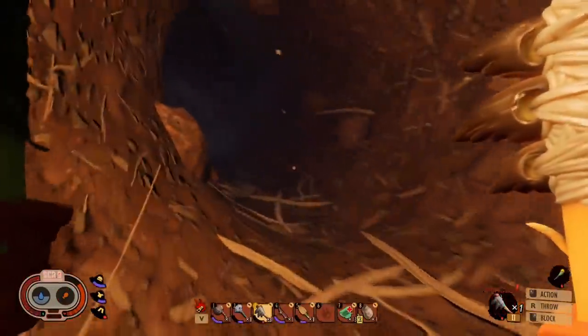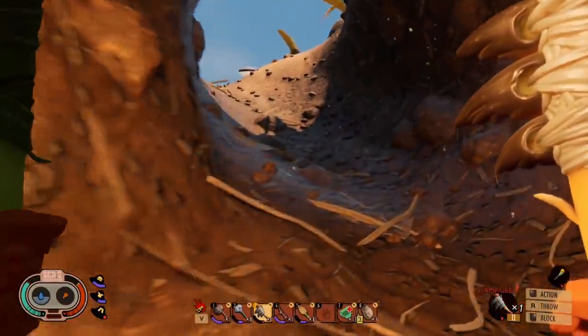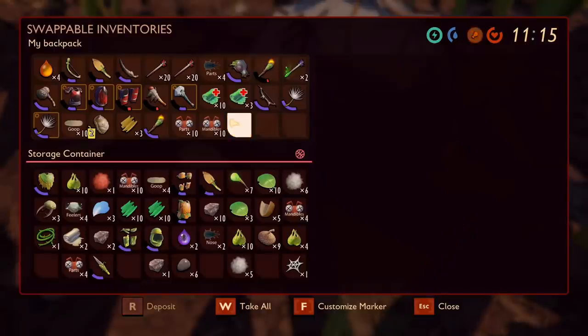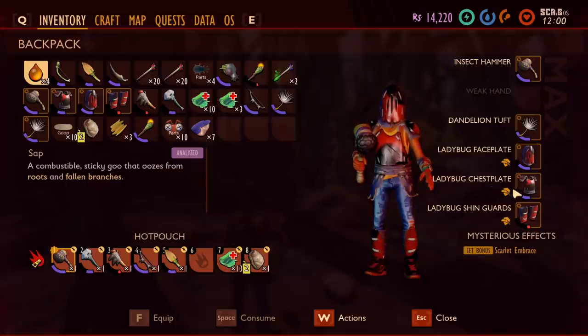At the very least, I decimated the ant population, so today was a good day. They still want to fight even though I'm outside the hole, and I won't be running out of ant parts anytime soon. While I'm waiting for a new day, I'm gonna start to repair some of my armor because it's getting a little beat up, and that means I'm gonna need some spider silk.